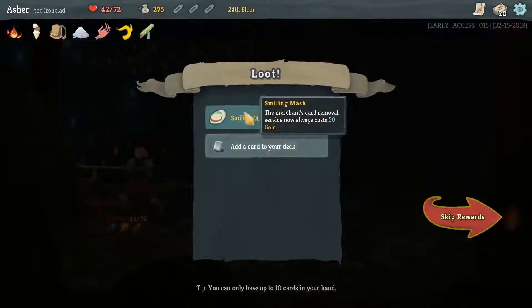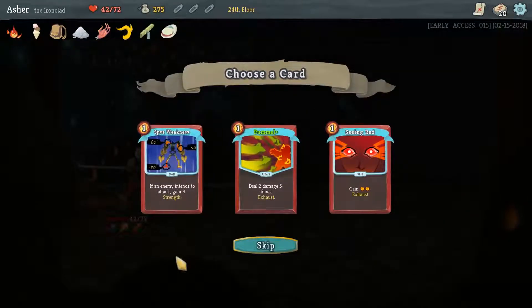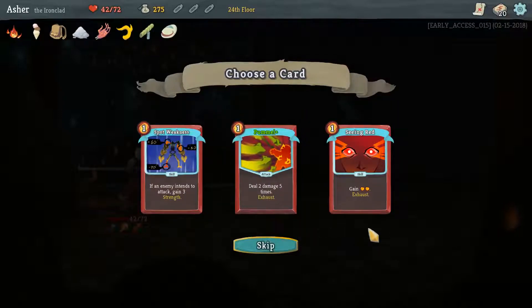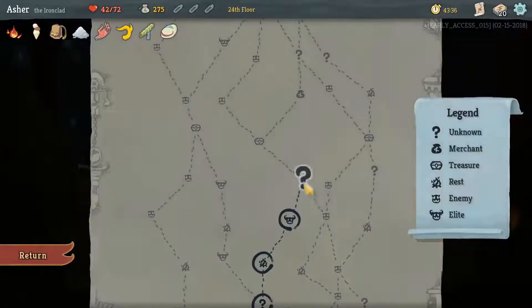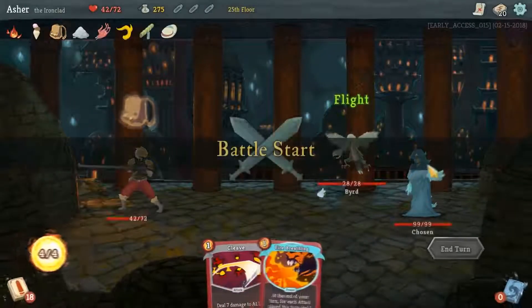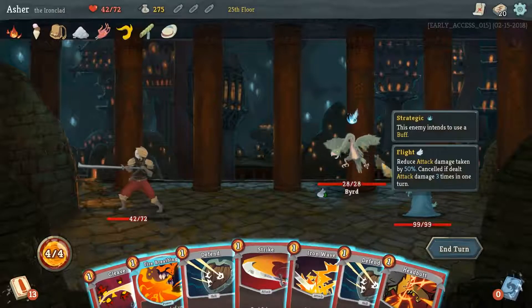Merchant's card removal service is now always 50 gold. Amazing. Spot Weakness — if an enemy intends to attack, gain three strength. I think we're good on skills. Let's skip. Okay, see what I was talking about — sometimes the question marks fight. Birds are annoying. Chosens are annoying. It's all very annoying today.